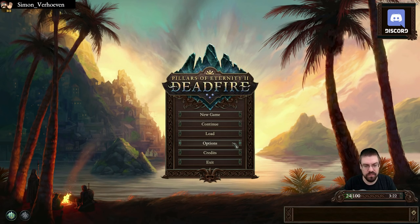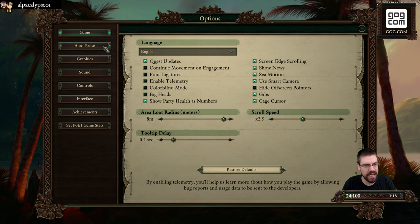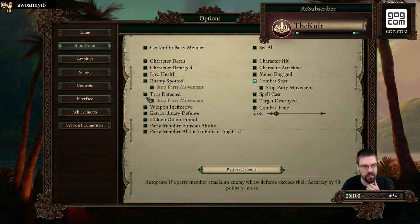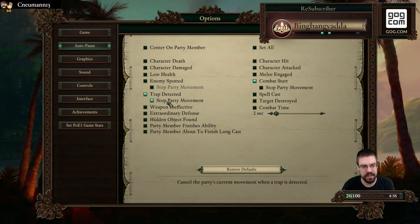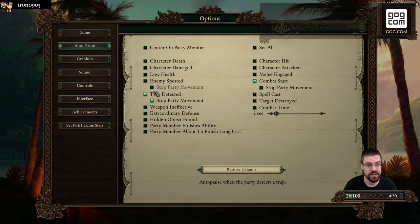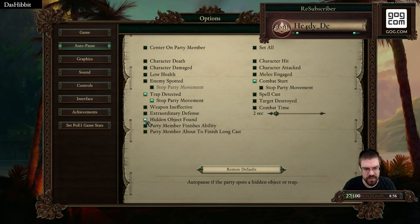Okay, so we're going to do a quick look at the options. We did this when we looked before, and I made a couple changes. Normally the auto-pause starts where it only pauses at combat start. I went ahead and put on trap detected as well. I'm also going to put on stop party movement, because a lot of times if this is anything like PoE1, whenever you discover a trap your party likes to walk right over it. So we're going to go ahead and turn that on. I think I'm going to leave everything else off.